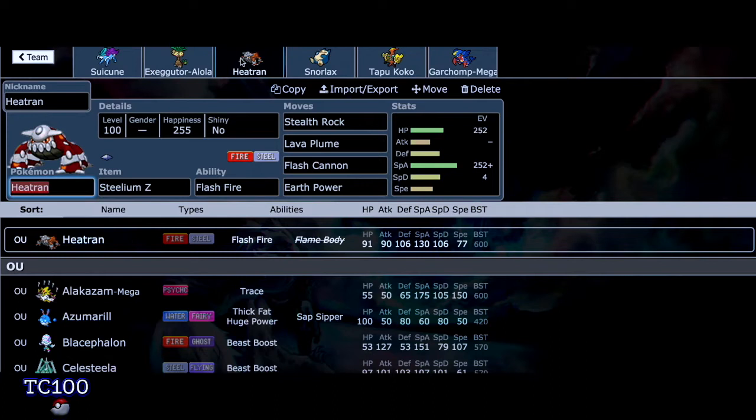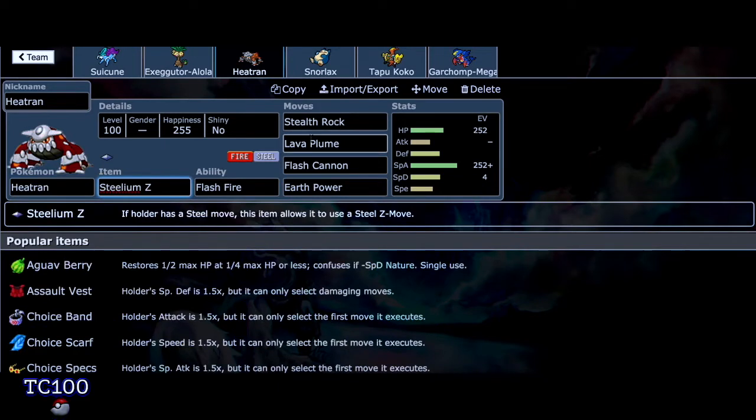You can keep the same Pokemon's moves. For instance, Heatran — it has Steelium Z, Stealth Rock, Lava Plume, Flash Cannon, and Earth Power. I didn't inherit anything for Heatran, so you don't need to do it for every Pokemon.